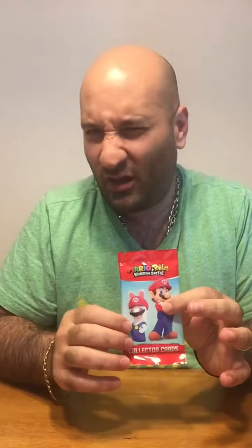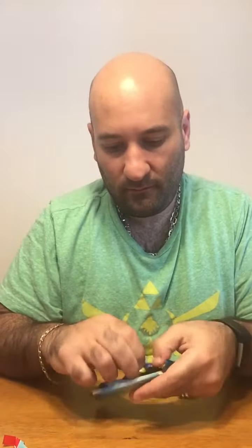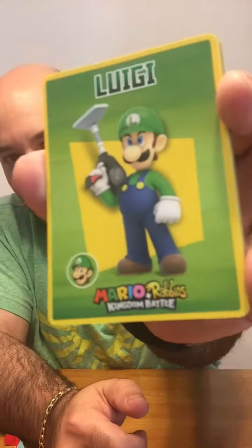And then we have the collector cards. I'll open it for you guys. As you guys know — I do card breaks also — so it's only fitting that I open this up. First up we got Luigi, then we got a Mario. Let me take a look at the backs of these also. It kind of shows you weapons, techniques, and special move abilities — kind of like an overview of the cards. We got Mario here, then we got Peach.